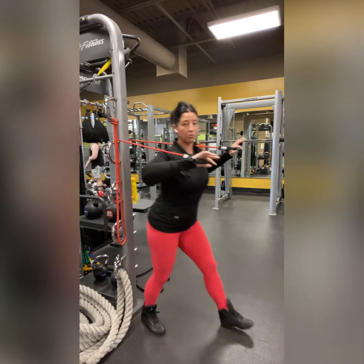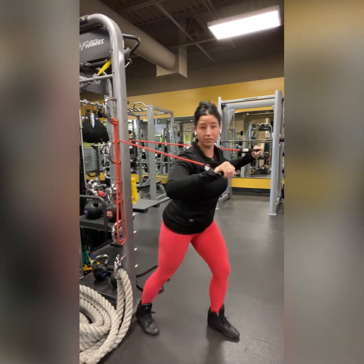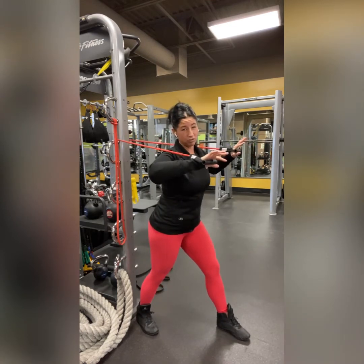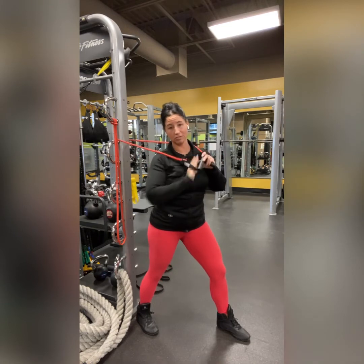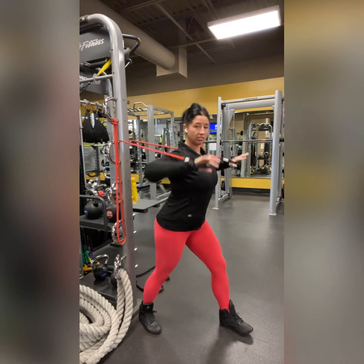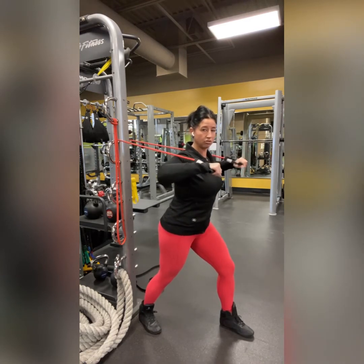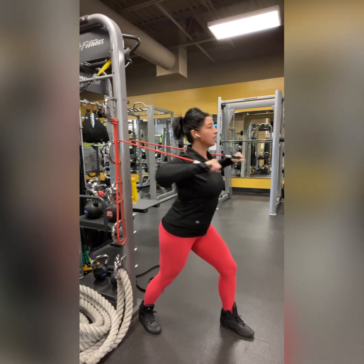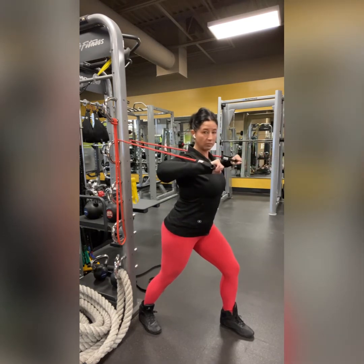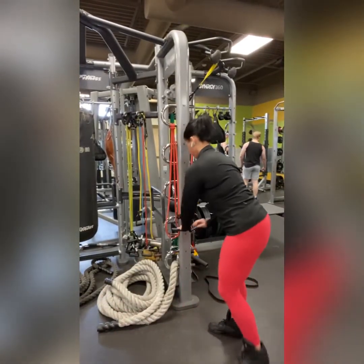You're going to step forward with one leg, whatever leg feels more comfortable. You want the bands coming over on top of your shoulders — you can see how if the band was hooked up low it would be really uncomfortable. Shoulders down and back — this is engaged down-and-back shoulders, chest out. We press forward, release back. As you press forward, we're also bringing them slightly inward together, just a little bit.